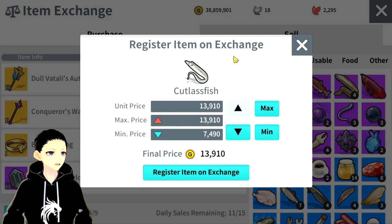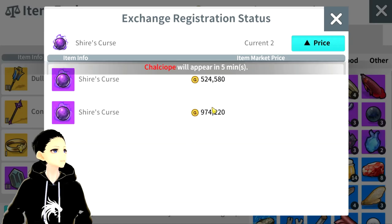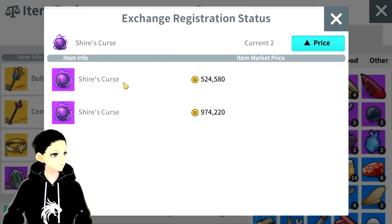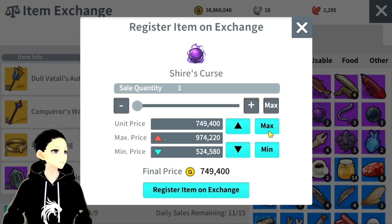Since you are the only one with this fish on the exchange, you can try to place it at max price and see if someone is willing to buy it. But let me show you one where — right here — it tells me there are two other sellers of this item, selling for 524k and 974k. That means if I were to sell mine, I can put mine on minimum just because there's already a guy selling on minimum.